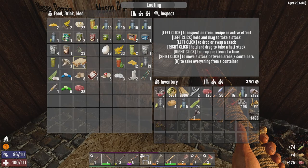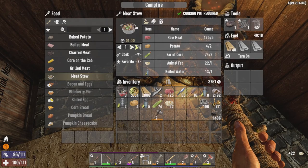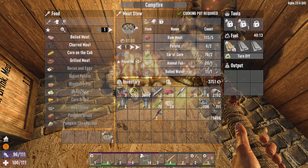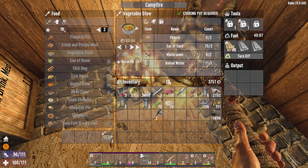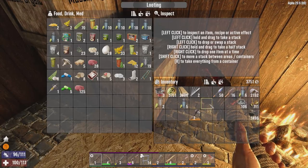So go ahead and get all that stuff out of the chest and we'll make as many meat stews as I can — just two. Not the best, but it'll do the job just fine. With all of that done, I could also make vegetable stew, which is similar but different — it doesn't have any of the meat and fat in it.